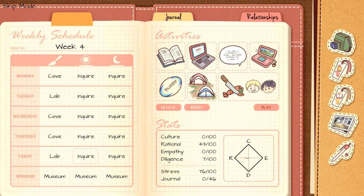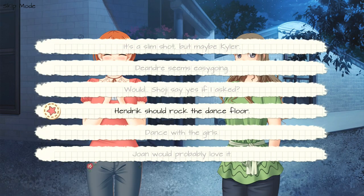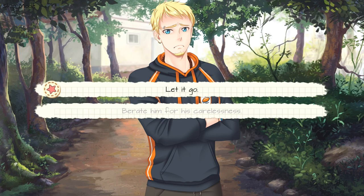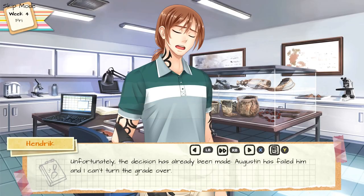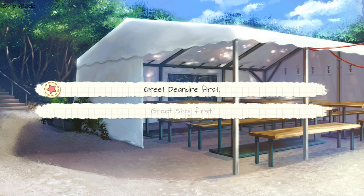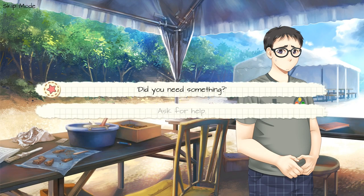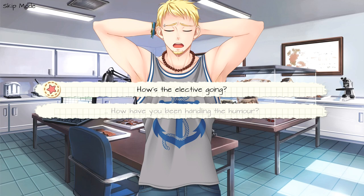Select Play in your notebook. Choice number four, Hendrick should rock the dance floor. Choice number one, calm Kyler down. Choice number one, let it go. Choice number two, Hendrick. Choice number two, can sort of see where Kyler is coming from. Select Play in your notebook. Choice number one, greet D'Andre first. Choice number one, did you need something? Choice number one, X. Choice number one, how's the elective going? Select Play.